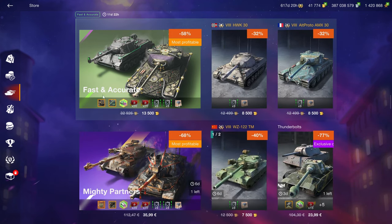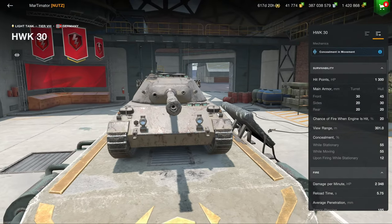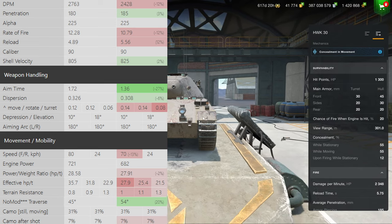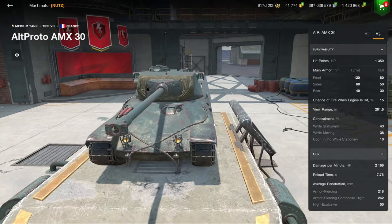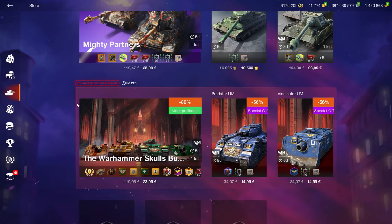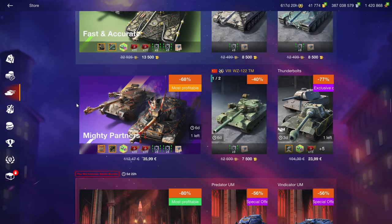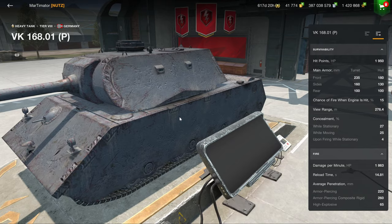I don't know what Wargaming was thinking putting the T77 and KV-5 into the shop for 10k gold in separate bundles, making it even worse. What you're getting is an IS-4 that is worse than the tech tree IS-4, and an AMX 30 that's fine — but expecting 8.5k gold for that vehicle when the Chimera was sold at the same price is lunacy at best.